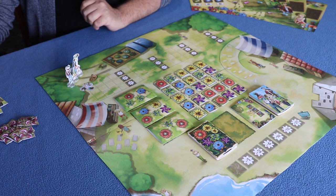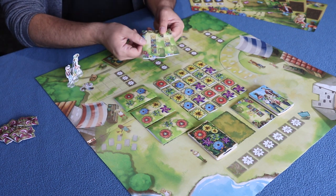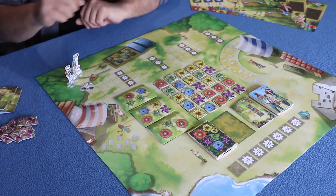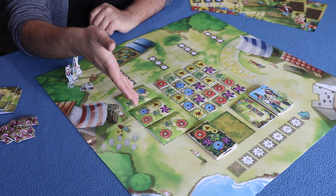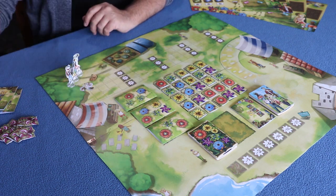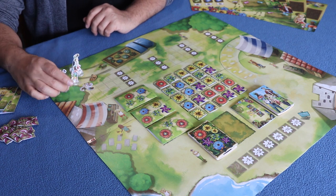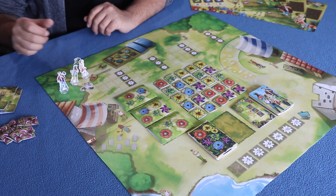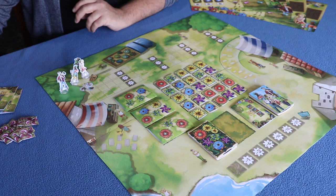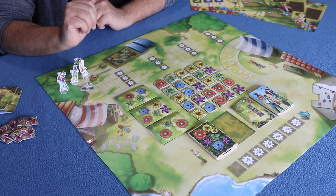You will also have 76 market cards, which look like this from the front. You will also have 86 order cards, which ask you to fulfill them with specific types and numbers of flowers. Also included are player pawns — one for each player — as well as player score tokens, and a bag for all 125 flower tiles.